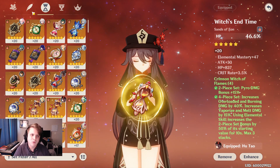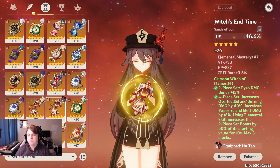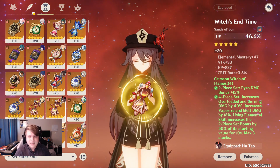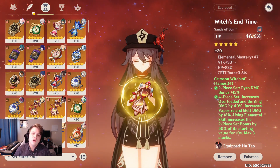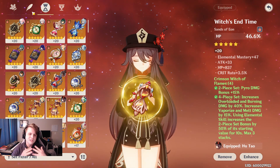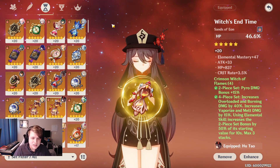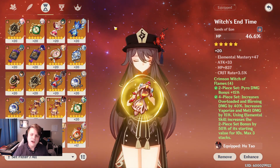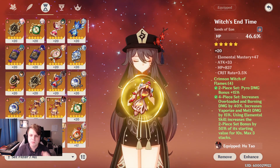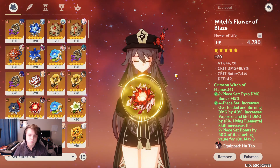For substats, the most important are crit rate and crit damage — getting those numbers as high as possible is very important. HP percent and elemental mastery are also going to be huge on Hu Tao since she scales heavily off HP and constantly does big reaction damage. Attack percent is okay but won't help her out as much, and energy recharge is good but not necessarily needed as long as you have solid supports providing her decent energy.